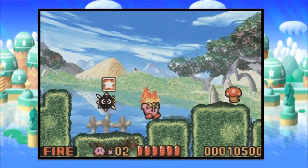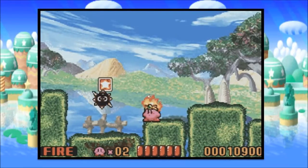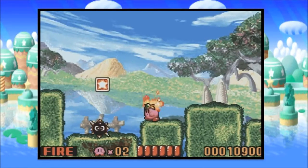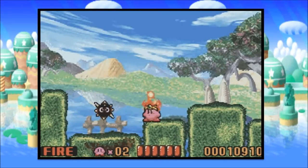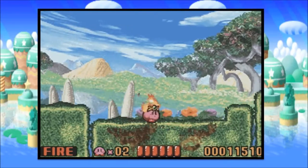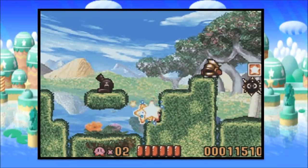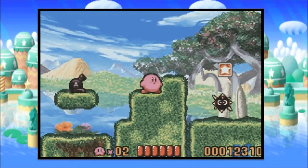So now we meet our first trap enemy. These little spike balls you can't actually kill using any powers. Thankfully, they move in pretty straightforward patterns, just going up or down or left and right. But if you break this block, you can actually send this one on its way into space. And now we meet our next trap enemy - cannons. Cannons, again, you can't kill no matter what you do. And they sort of home around on you to try and fire out their shots.